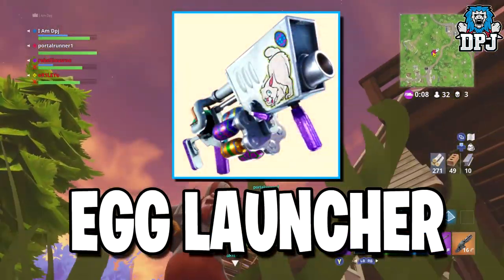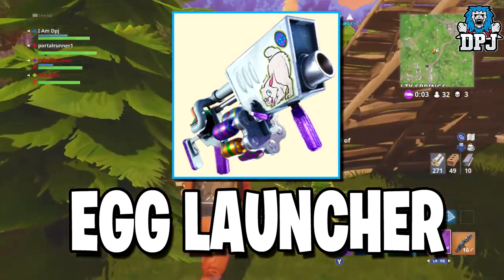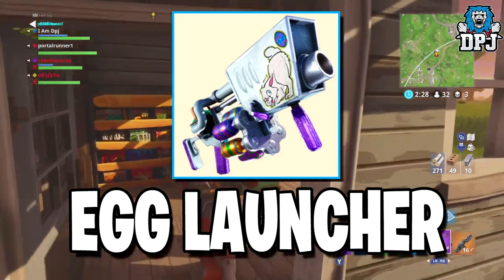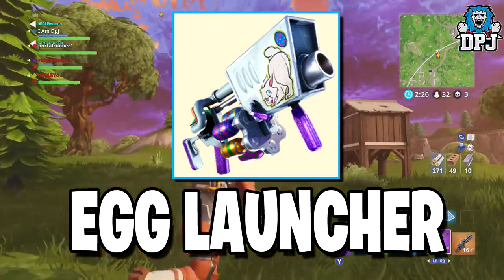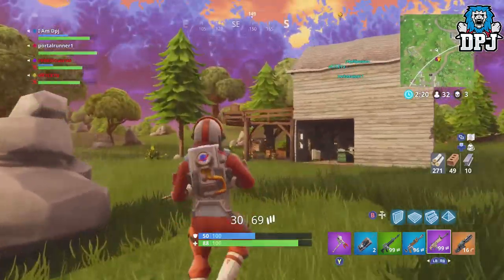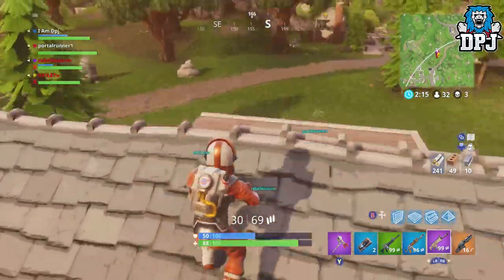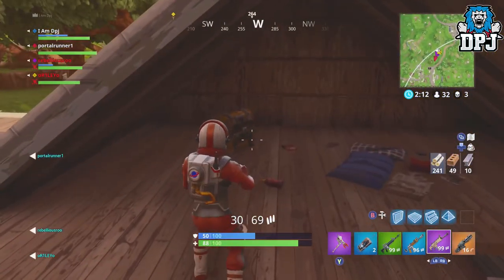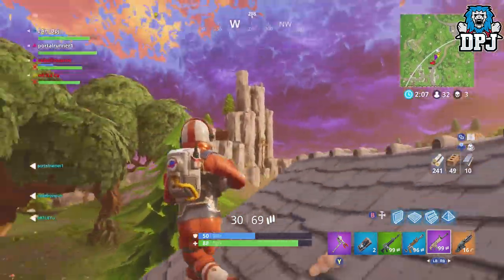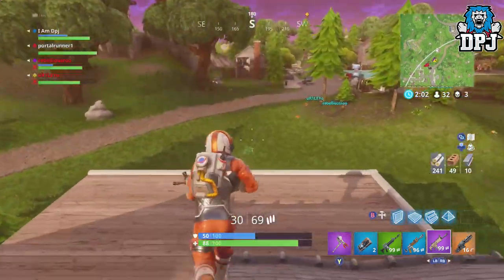Next up we have the egg launcher. There isn't much known about it — it's part of those battle royale event modes, but when and where it's coming, or whether it'll be a limited time game mode, we just don't know yet. I think it will act like the grenade launcher but firing eggs instead. These eggs likely won't damage you, but maybe they'll stick you to the spot, slow you down, or limit your building for a few seconds. The rarity of this thing is not yet known.